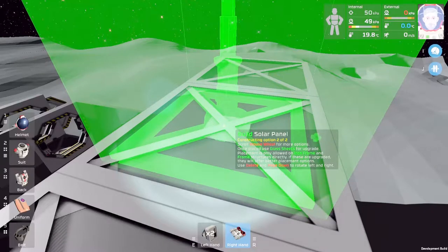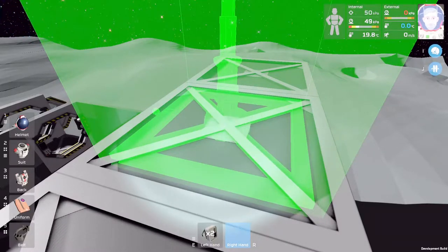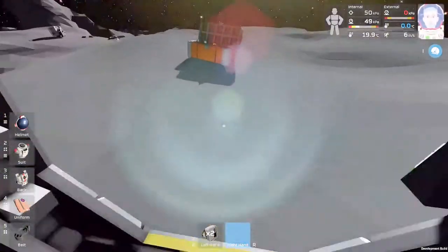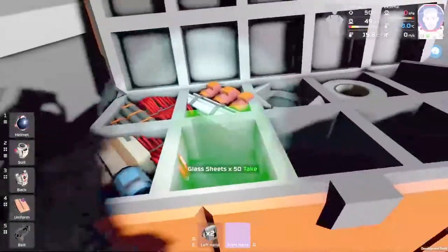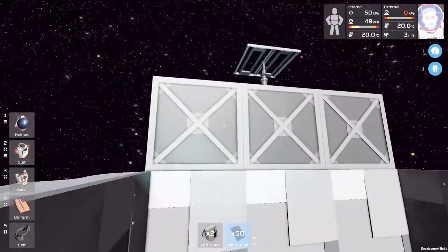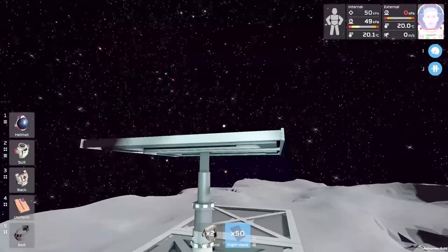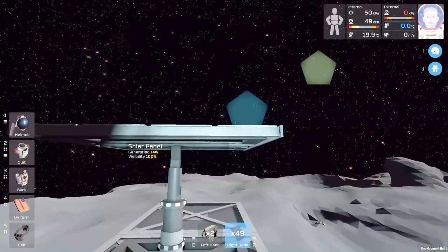Page down or delete to rotate — actually it's insert and page up. I want to put the power wires going towards the inside of the base. Put that right there. Now we need glass — glass should be in here. Here's the glass — basically just to finish constructing it. Left click on that and that's it — solar panels are generating power now.